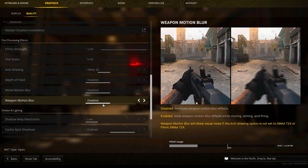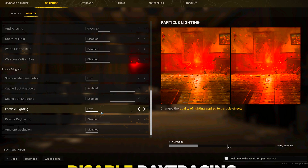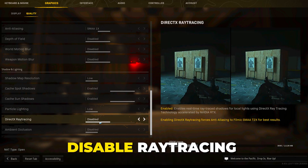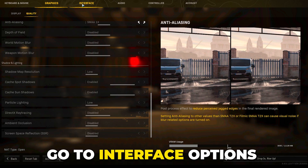Set shadow map to low, with cache spot shadows and sun shadows enabled. Set particle lighting to low, disable ray tracing if you have it, and also disable ambient occlusion and screen space reflection. Apply your settings.